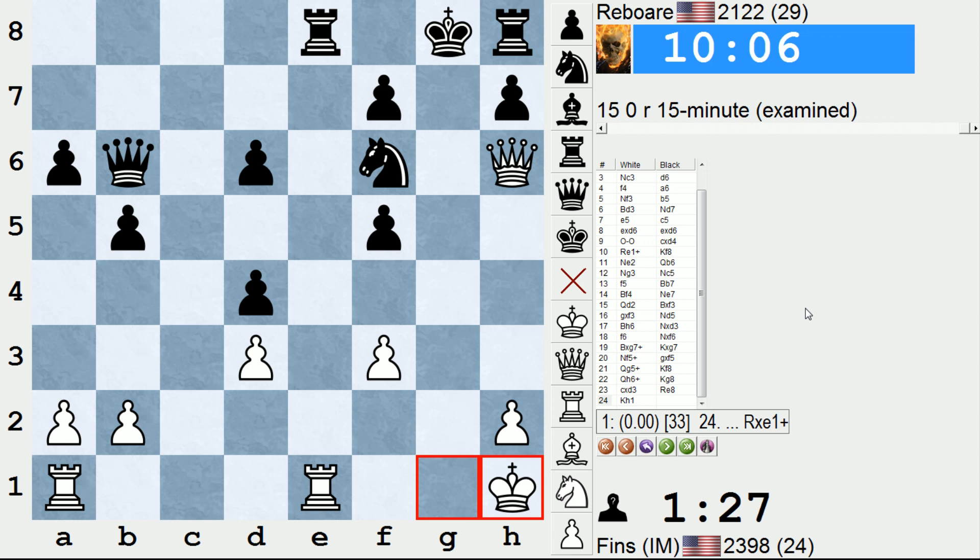So why is rook takes e1 check suddenly a draw? If rook takes e1 check, rook takes e1 — what is black going to do? Maybe queen d8, guarding the knight? Then if I play rook g1 check, knight g4, pawn takes, they can play f4, and close off the attack down the g-file. Yeah, that's not as clear. I don't know why that would be a draw necessarily though.